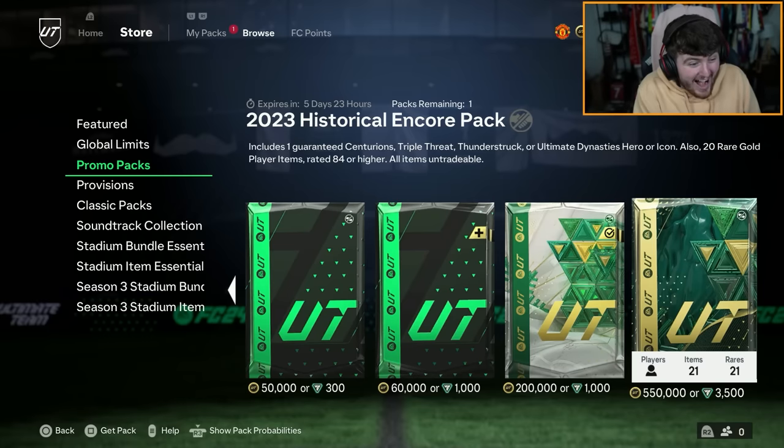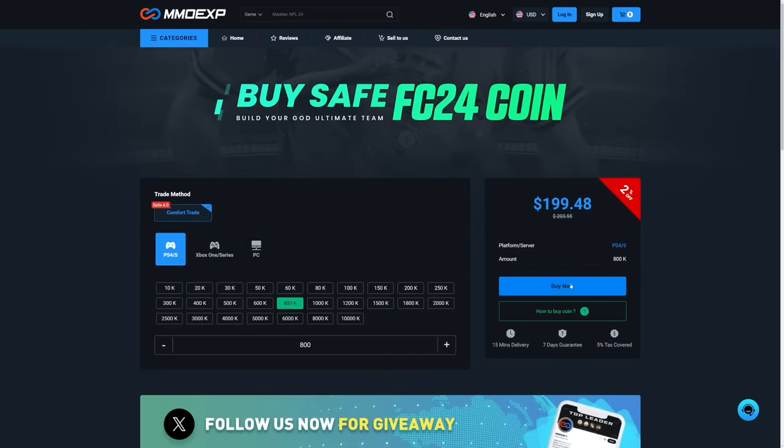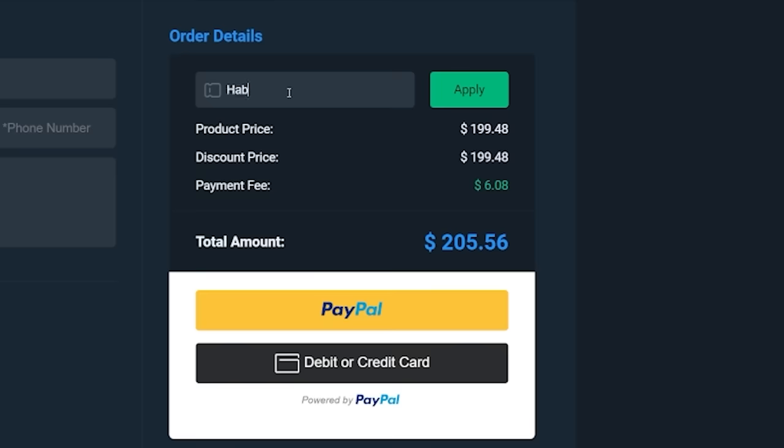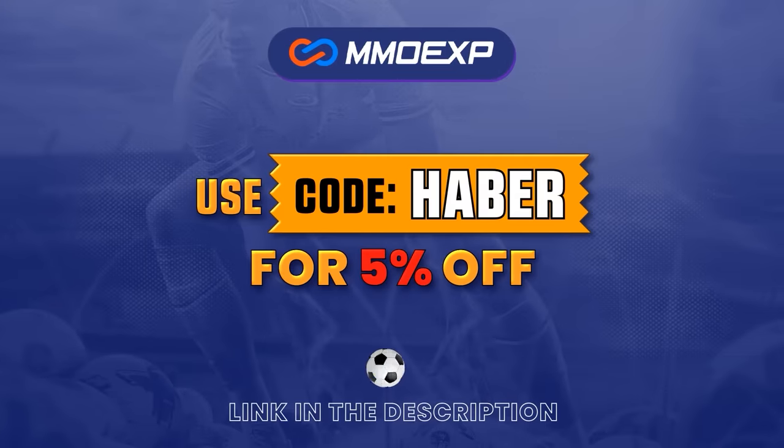EA dropped a 550,000 coin pack. Let's open up a bunch of these and see what we get. If you guys are looking for cheap, fast, and reliable Ultimate Team coins, check out MMOEXP.com - link in the description. Save 5% using code HABER.